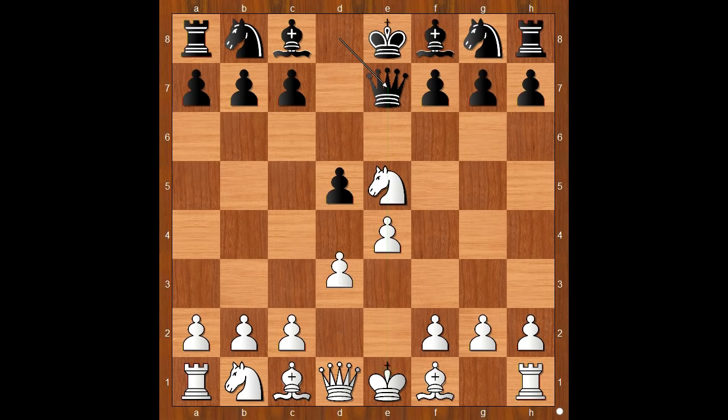Queen to e7, d4, f6 — attacking the knight. White to move. Perhaps knight to d3 was expected, but there was a big surprise. Knight to c3 was played. This looks like a blunder, doesn't it?